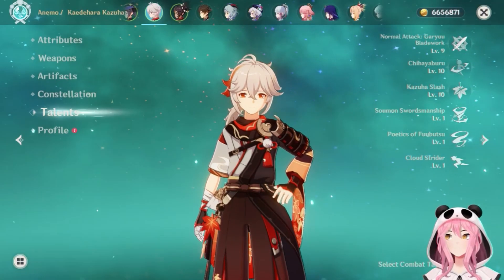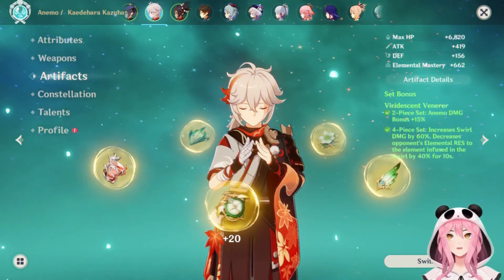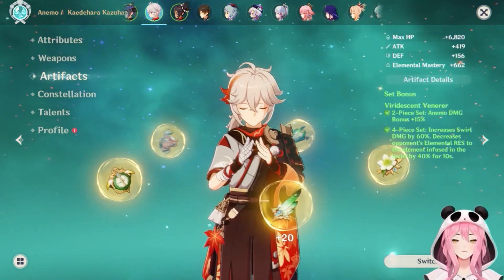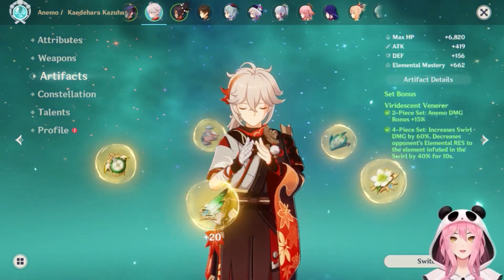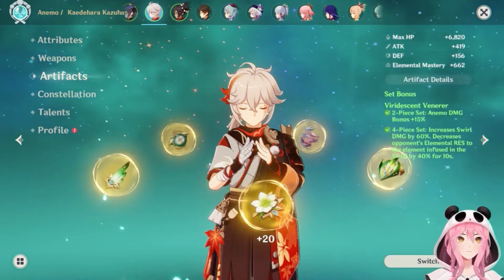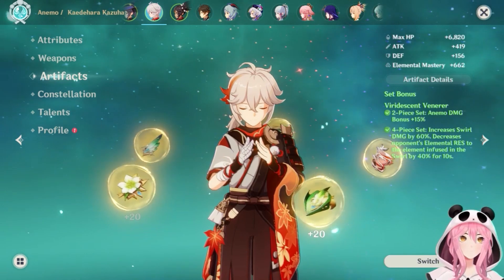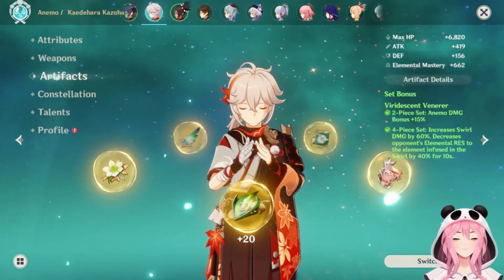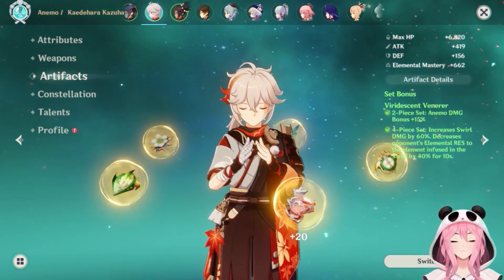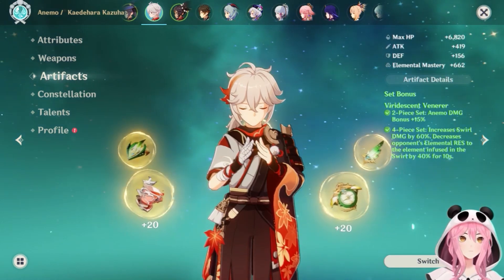However, it doesn't end there. His artifact set — you're going to use the Viridescent Venerer set on Kazuha. If you look at the four-piece effect, whenever you swirl — which is basically all the time since his kit is nothing but swirling — it's going to decrease the elemental resistance of your enemies by the element that is being swirled. So if you swirl with fire, your enemies will have minus 40 fire resistance, which you can think of as a 40% pyro or hydro damage bonus. You cannot swirl with just anemo, so if you're using Xiao or Heizou as your main DPS you run into trouble — it doesn't work that way.